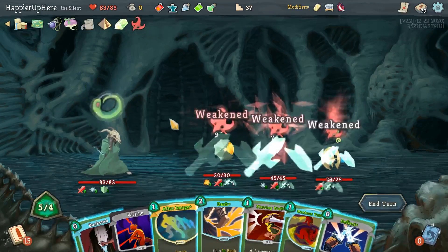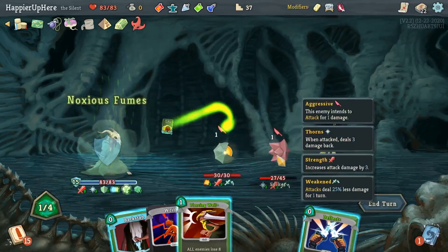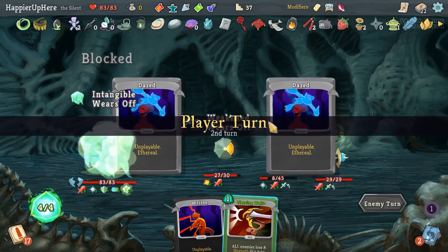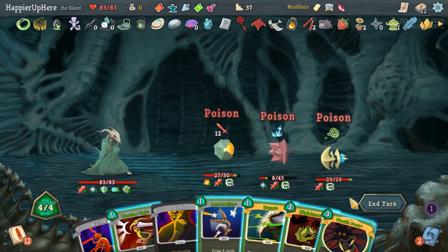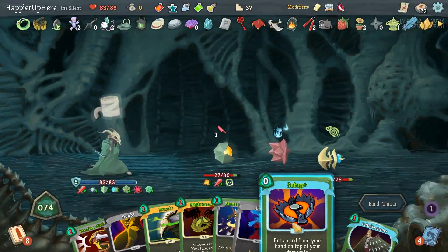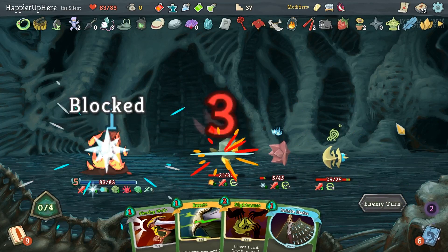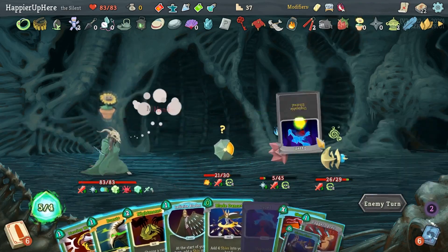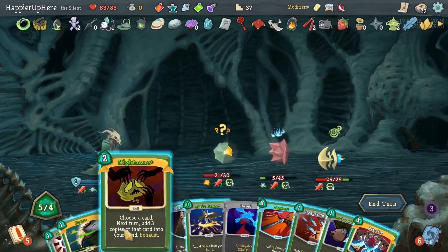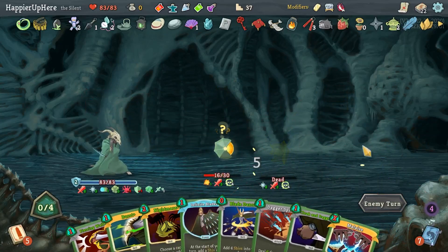Let's do After Image, Dash, and work on the Spiker first. Here let's do Wraith Form so I can attack the Spiker without worrying. Set up Blade Dance or something to play next turn — actually I want a Corpse Explosion. Distraction gives me Malaise. Let's kill this guy — this guy's gonna die from poison, this guy's gonna kill himself.